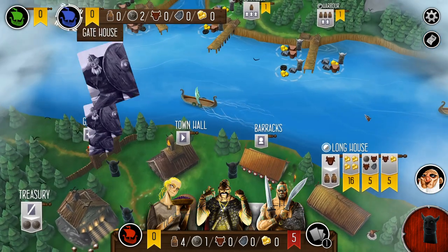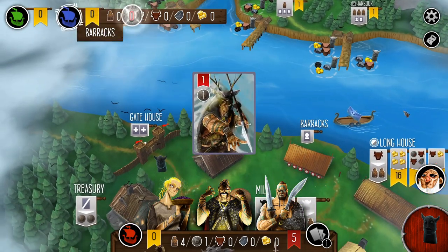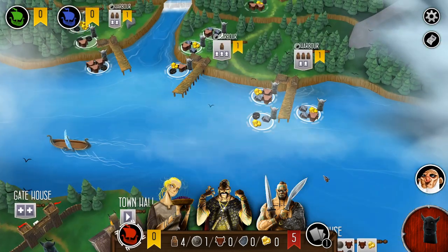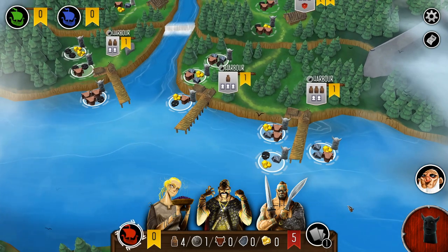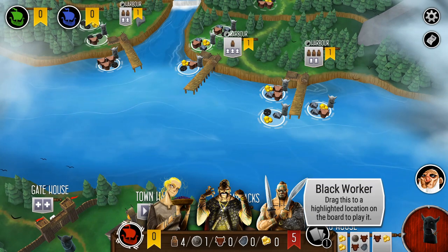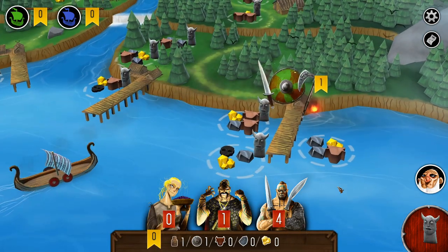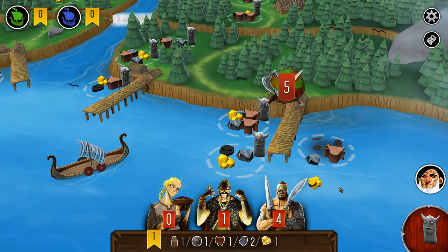Bjorn decided to do some hiring, which is great. So I have three crew members and four provisions. I'm eyeing the different options here. There is two gold on one harbor, but it does come at a pretty heavy cost with two Valkyries, so I'm just going to go for the one that gives me the most iron — I just find it more flexible.